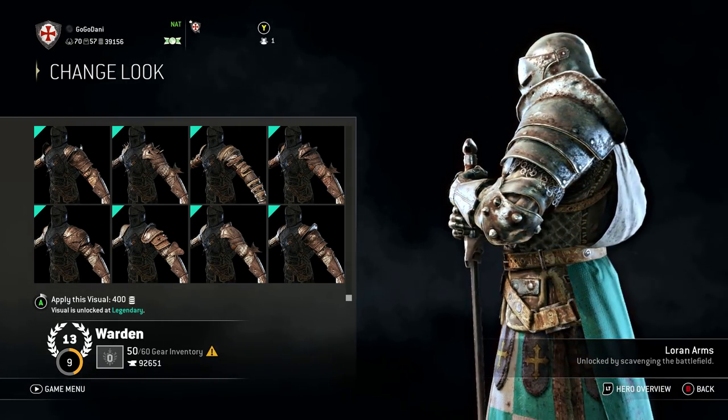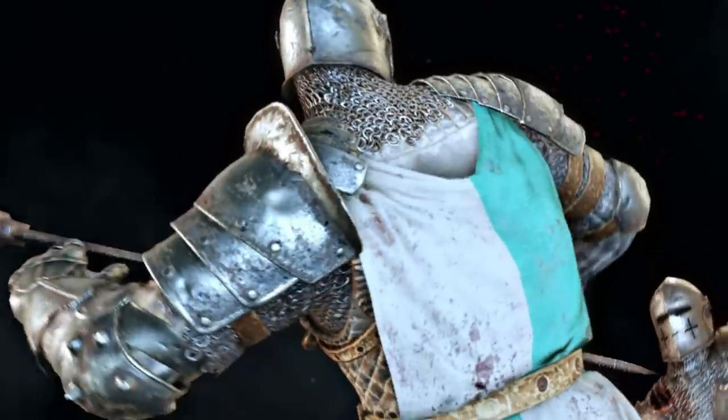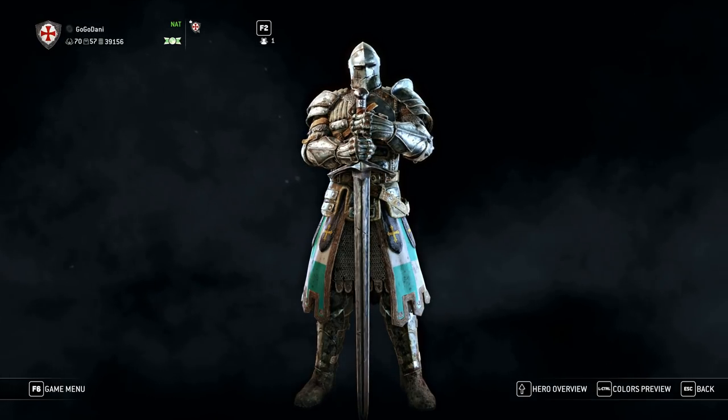He also has ridiculously large pauldrons with way too large a gap between each of the plates - they should be much more fitted to his arm. When thinking of large pauldrons, consider the tournament armor of Henry VIII: the plates are very closely fitted together because you wouldn't want dirt, grime, or even a dagger slipping through the gaps. Although I can kind of understand Ubisoft just wanted another thing to use their physics engine on.